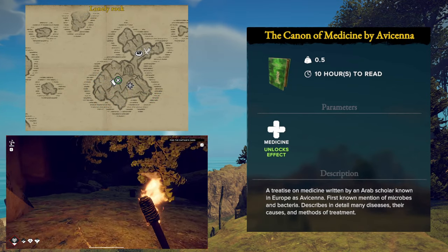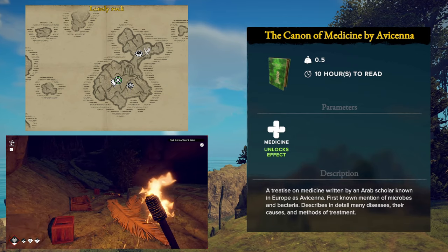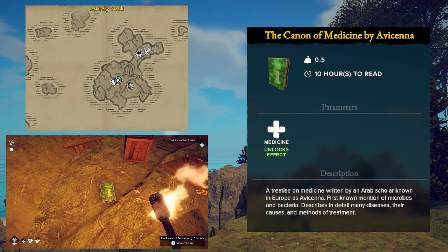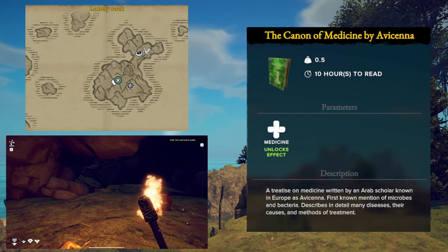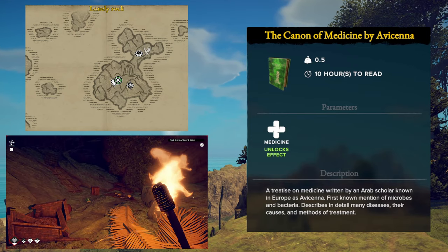The next skill we're going to discuss is Medicine. The book for it is called The Canon of Medicine and when you read this book, you will unlock the effect to cause living water to cure diseases. This one is located just at the base of the stairs inside of the Lonely Rock.